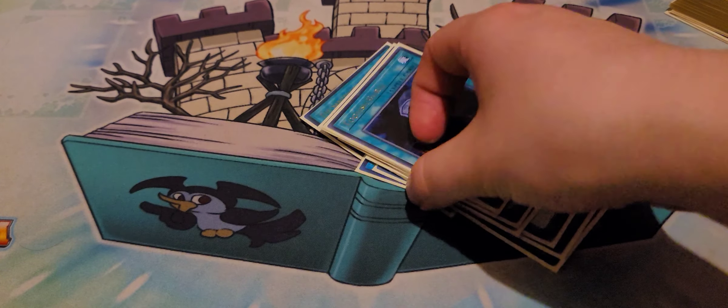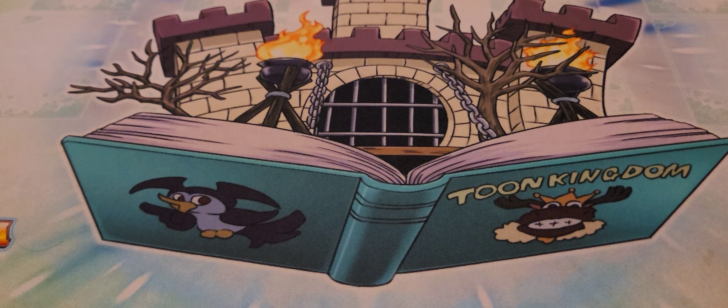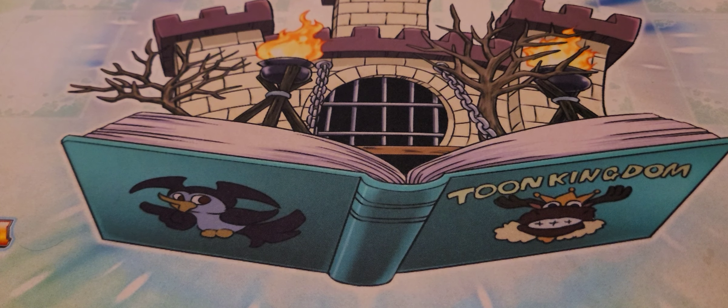Some other cards I've seen played in the main deck: Trickstar Corybante is something I'm going to try out — it's a free Fairy that will summon if you control no cards or only Trickstars. I've seen Time Maiden, a Time Lord card that does a similar thing. There's a lot of generic Fairy stuff, but I think I'm just going to go with Monster Reborn and Talents — I feel it's just better in any way.